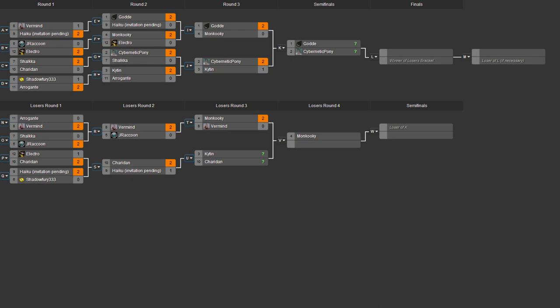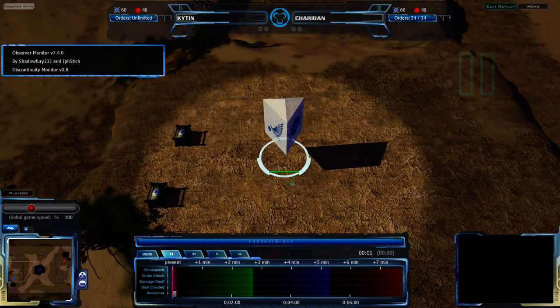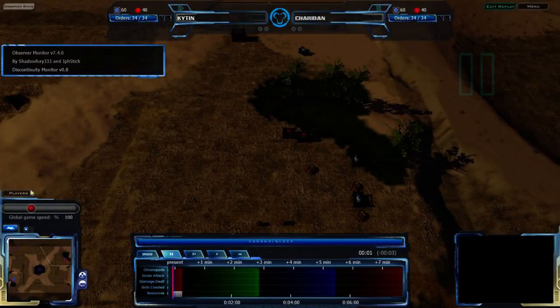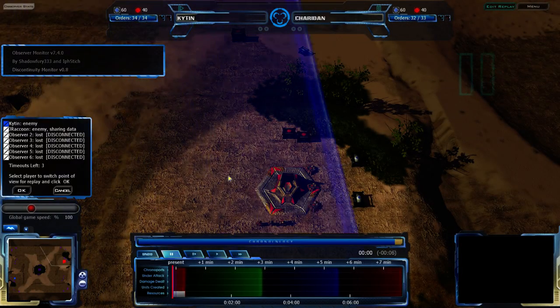That's a map that just comes up. So let's begin. We have Chiton on the west side of the map and Sheridan at the east side of the map. Chiton plays Grekem, and Sheridan is playing Vecgear.